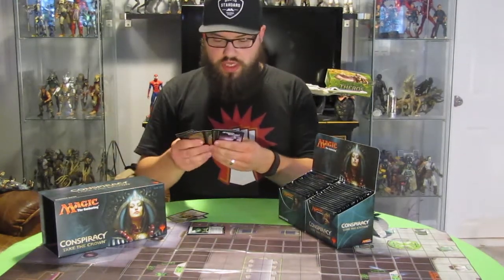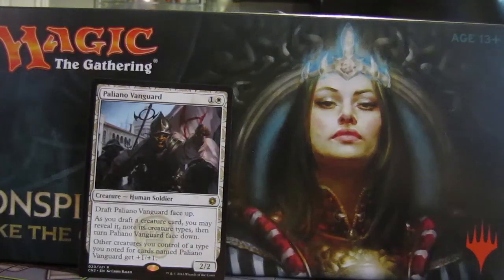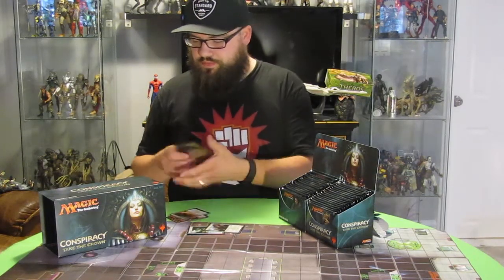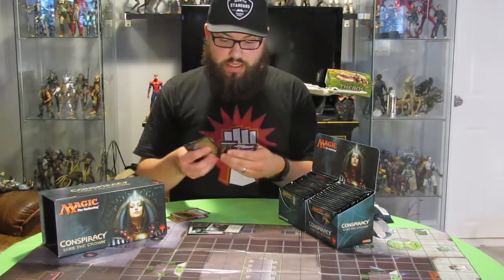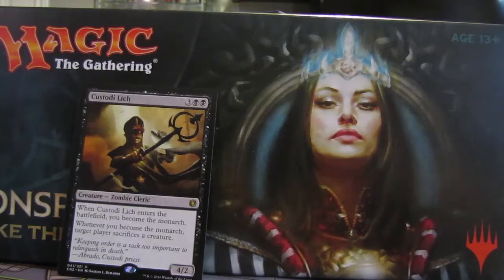Pack two, we have Palliano Vanguard, so that's a new rare I think. Adriana's Valor is the Conspiracy, and a Goblin Token. Pack three, we have Custody Lich as the rare, and Hired Heist is the Conspiracy.